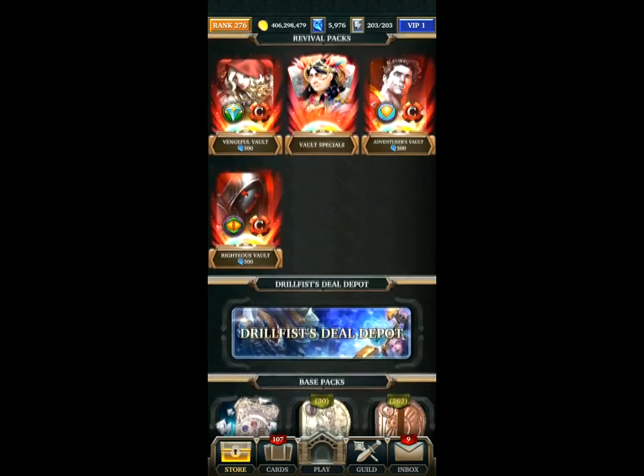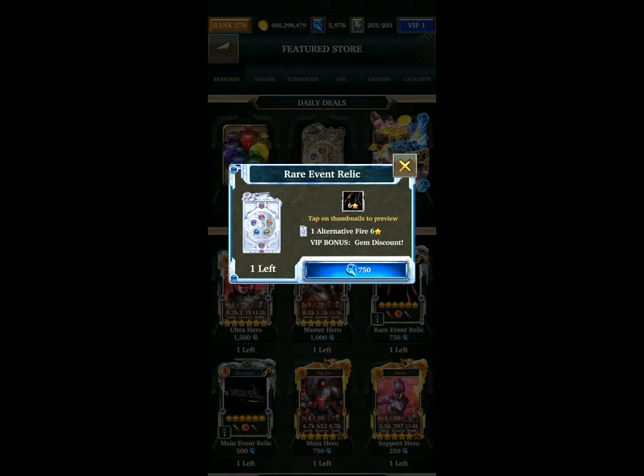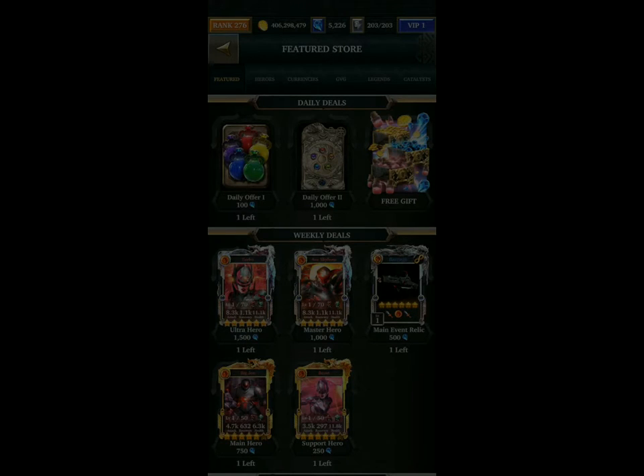The other thing is the drill fist offers. The relics are now extremely important, so I recommend getting both the rare and main relic. You also have to keep an eye on the decks that are available and see if the deck will help you or not.